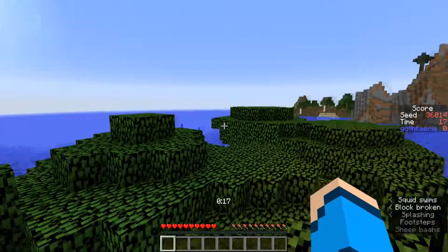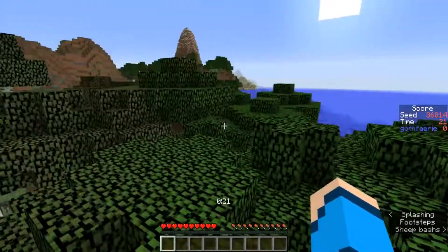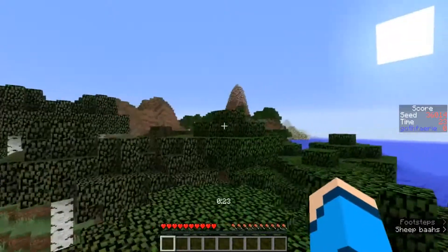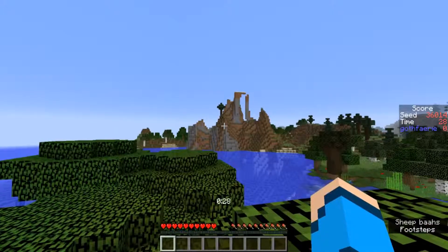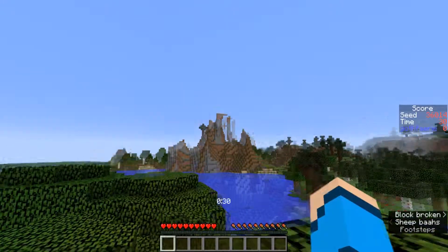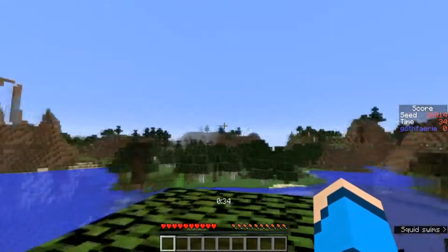This seed starts us off in a roofed forest, on top of some roofed forest trees. We have a swamp visible just over behind us, with some birch trees throughout. We have some extreme hills, a snow-capped extreme hills, and a desert off in the distance in that direction. Over behind us in this direction, we have some cool-looking snow-capped extreme hills, some other roofed forest, an oak and birch forest that runs through, and some spruce trees off in the distance.